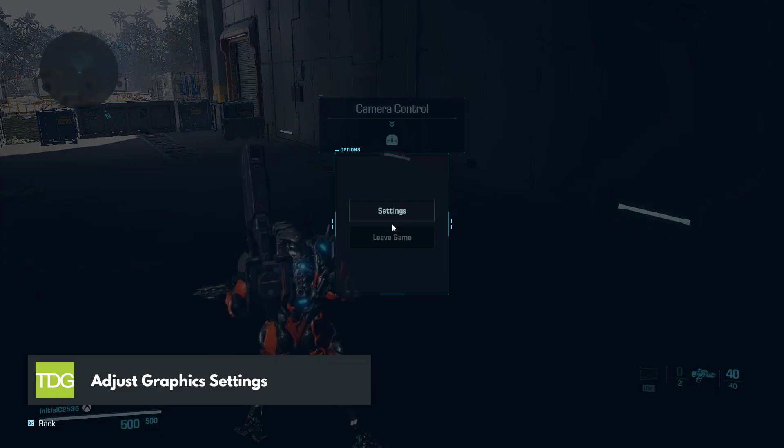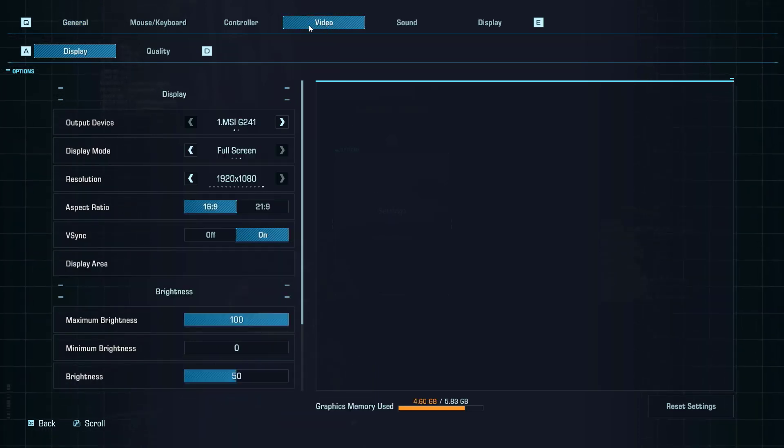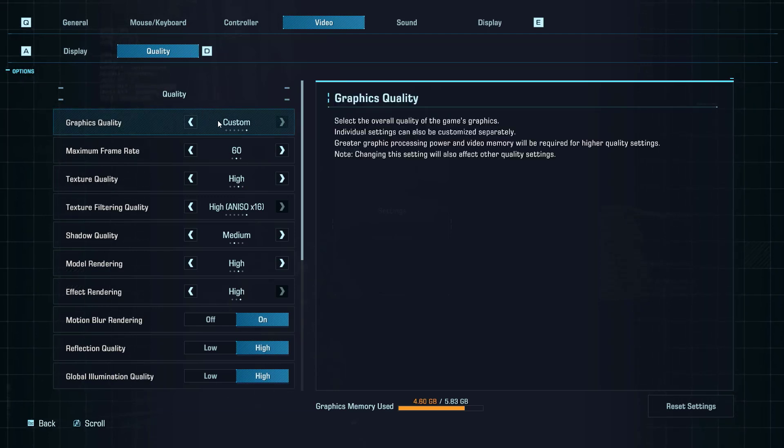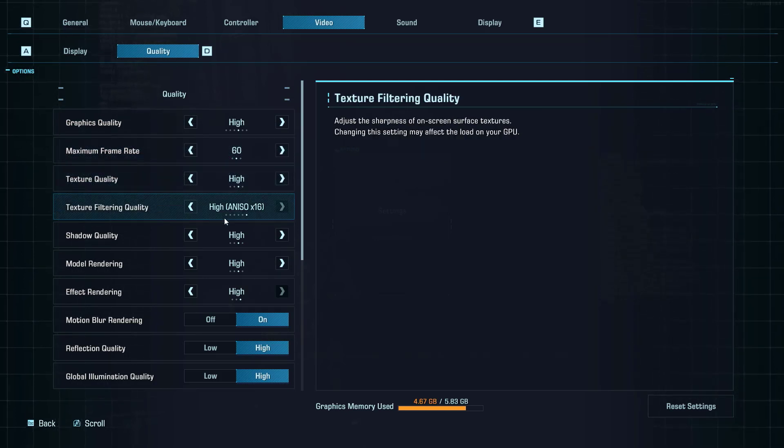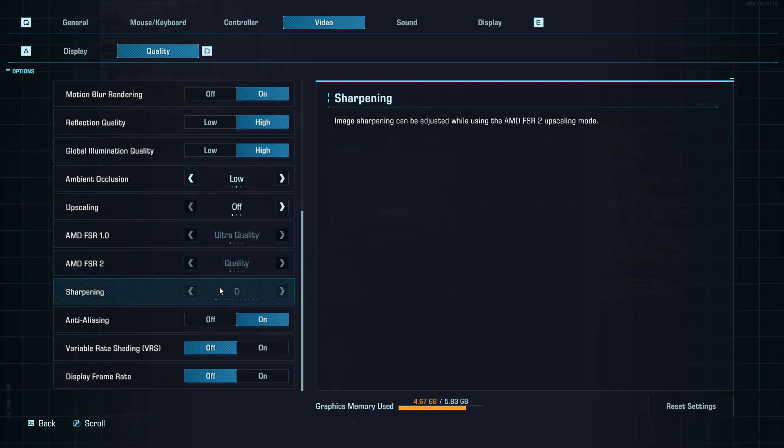Exoprimal offers a range of in-game settings that you can tweak to find the perfect balance between visuals and performance. Reducing resolution, texture quality, anti-aliasing, and other graphics settings to medium or low will lessen the load on your GPU and CPU, allowing for faster frame rates. Start with the most demanding settings like shadows and work your way down until you find an optimal balance of visuals and FPS.